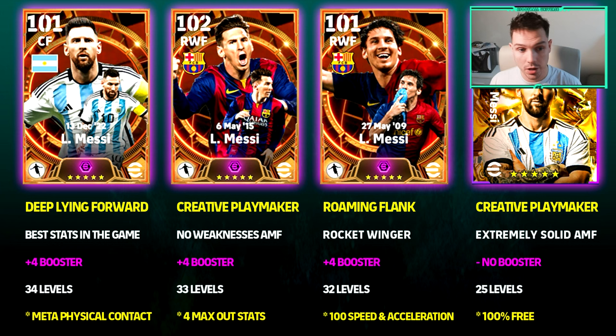From left to right: you've got Argentina Messi, the World Cup winning Messi; then the Creative Playmaker attacking midfielder — I'd say his best position; and then the 101 right wing forward who is just a burn-and-turn type player, seriously fast, with 32 levels you can train up. They've all got a booster: Deep Line Forward, Creative Playmaker, and Roman Flank.